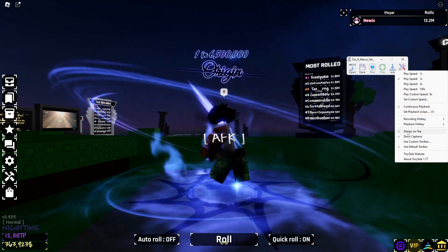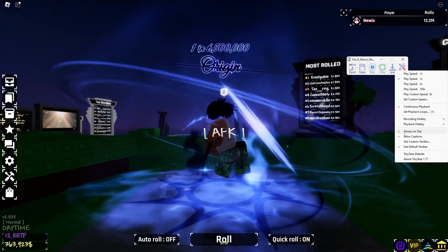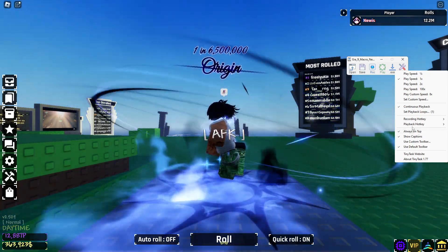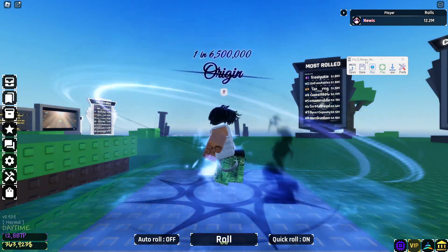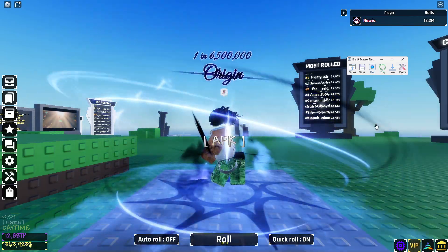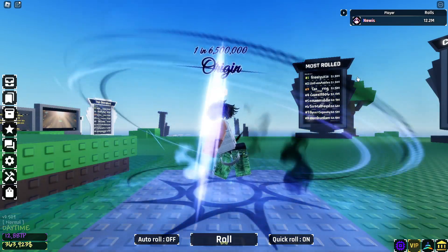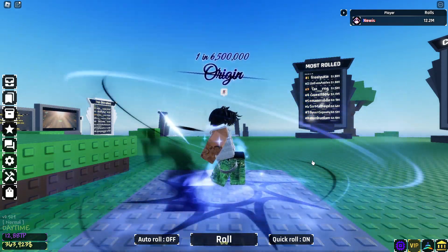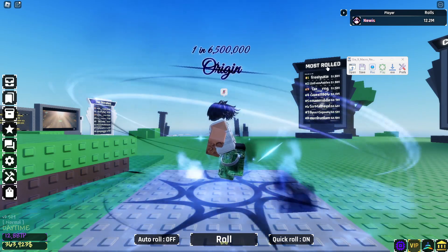Next is the Always on Top setting. You don't have to have it enabled, but I recommend it so you can keep track of your macro. Always on Top keeps the TinyTask tab visible on top of whatever tab is running in the background. If I have it off and tap back into Roblox, the TinyTask window disappears. So if you want to monitor your macro, make sure Always on Top is enabled. That's pretty much it for settings.